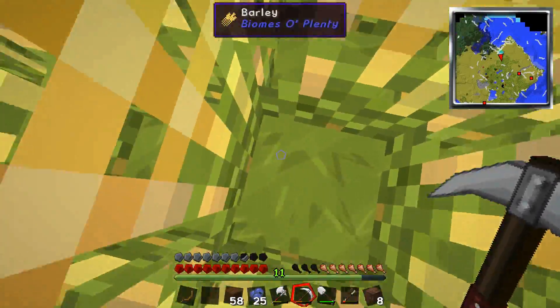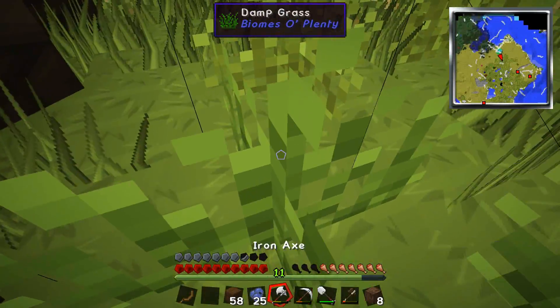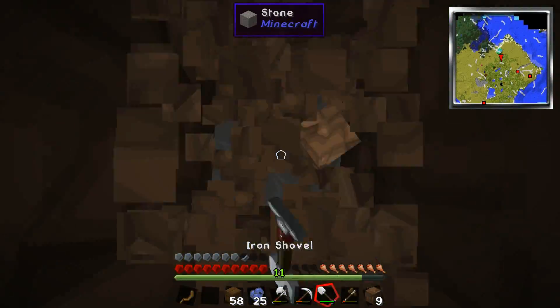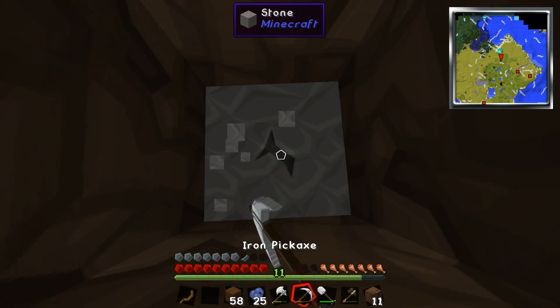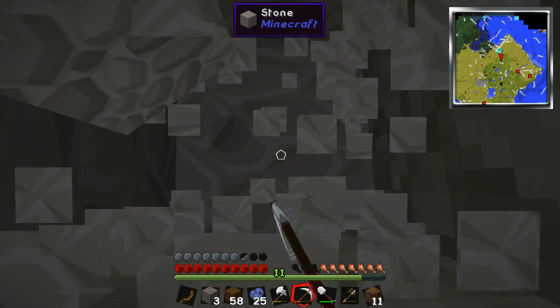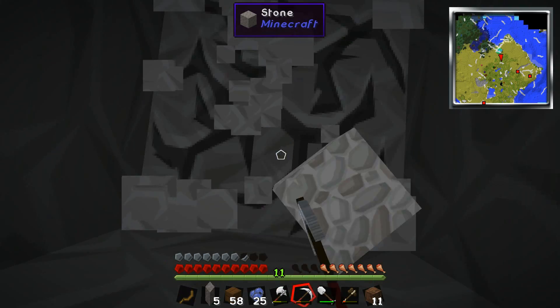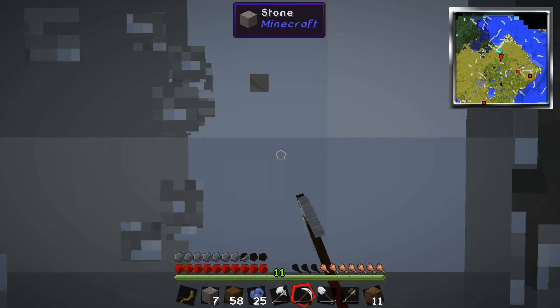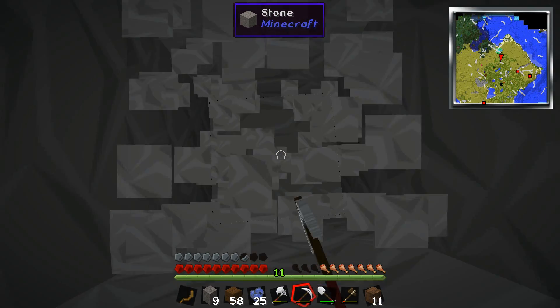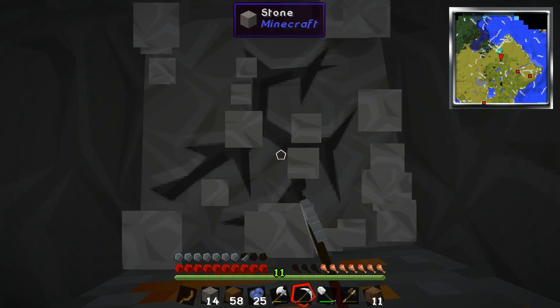Good thing these berries quench so much of my hunger. It's like half a drumstick, isn't it? About — I'm just gonna do the classic dig straight down until I find it. I'm gonna just keep flying. The blue slime is here with me — I killed him. I fell off the island into my hole. What a stupid move.